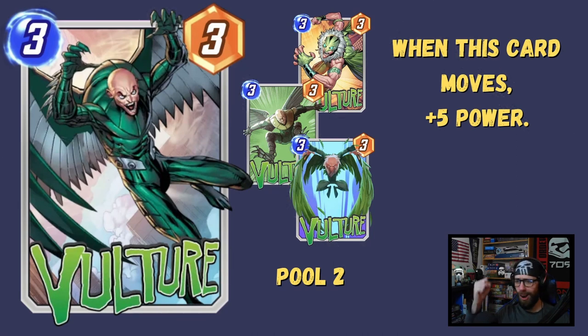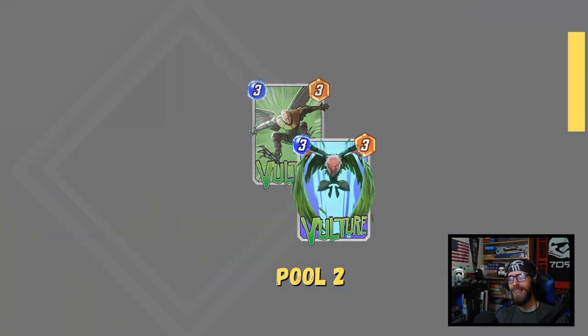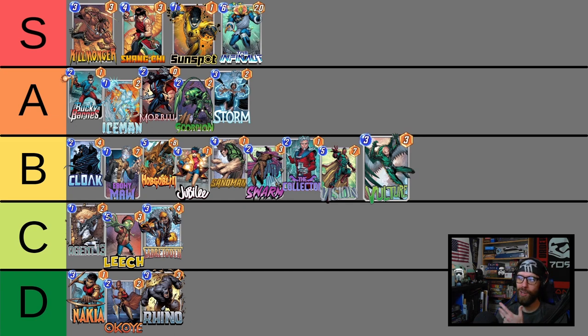Now for Vulture — 3-3, when this card moves, plus 5 power. Finally a real punchy piece for the movement deck. He is a critical engine piece for Heimdall, putting him up alongside Cloak in the B tier. Not a standout archetype overall, but Vulture is a standout card within it — your goal is to bounce him around a number of times, have Vulture be large enough to win a lane on his own, then spread out the Multiple Man to have even pressure on other lanes. I really do have a soft spot for playing Heimdall in the movement deck, and Pool 2 is where the deck is at its best — it doesn't benefit as much from Pool 3 cards, so if you want to give movement a try, Pool 2 is the best time.